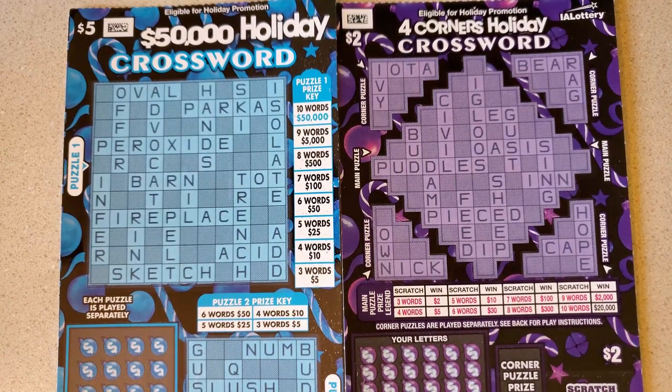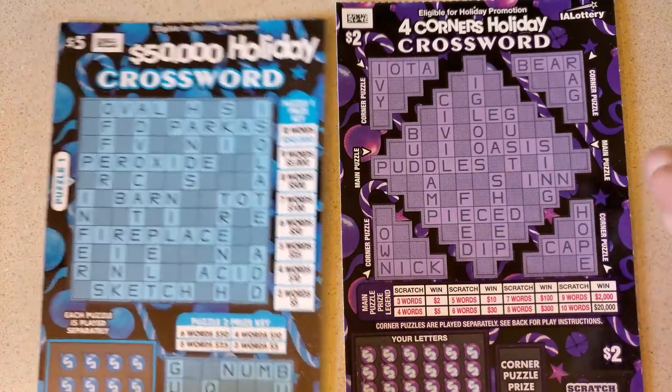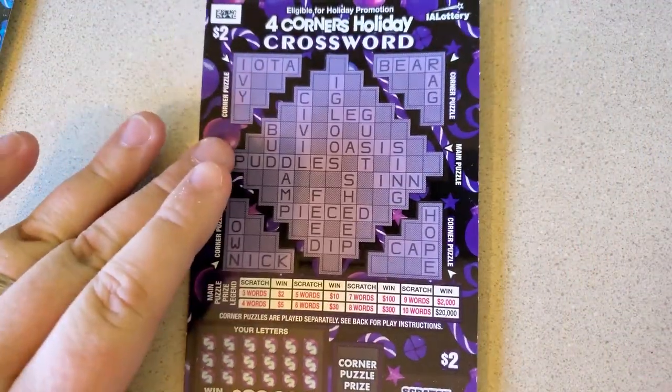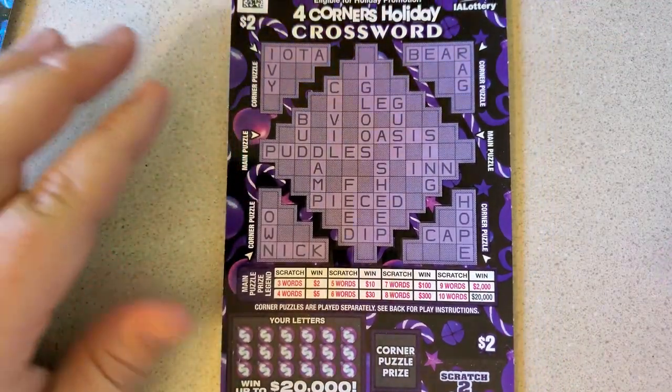Good morning folks, welcome back to Zeta Sigma Slots. It is Crossword Wednesday and today it's Iowa Holiday Ticket edition. We have a two dollar and a five dollar. I also have the ten — I apparently missed the three dollar, didn't see it, space-brained. But we're gonna do these two on today's video, hopefully we can find a good win. This is Four Corners, just like the Minnesota one, but only two dollar prizes. Let's get started.